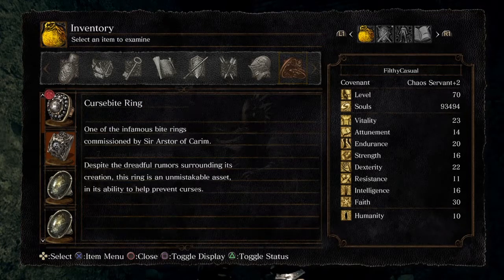One of the infamous bite rings, commissioned by Sir Arstor of Kareem. Despite the dreadful rumors surrounding its creation, this ring is an unmistakable asset in its ability to help prevent curses. If you look closely at the little sprite for it, you can see a skull head in the center — so who knows what he did to create it.